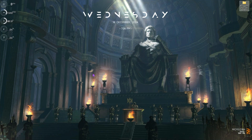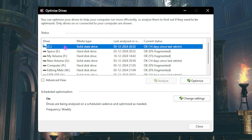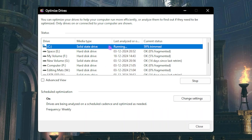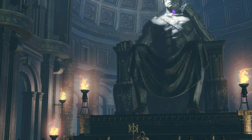The next step is defragmenting your disks to optimize your PC's performance. Search for 'Defragment and Optimize Drives,' select Local Disk C, and click Optimize — this removes unused chunks from your SSD and consolidates disk data. Click Change Settings, enable Run on a Schedule, set the frequency to Weekly, then click Close.